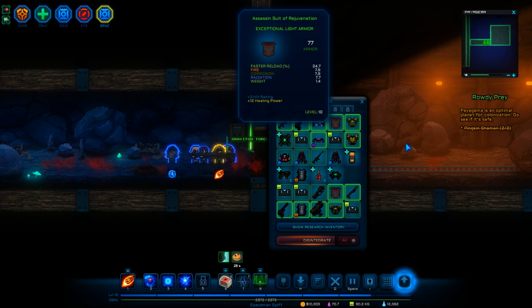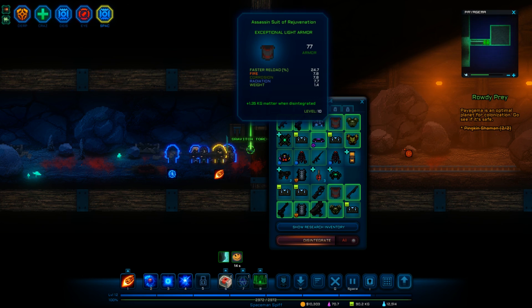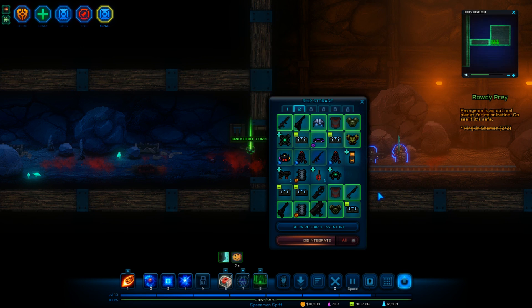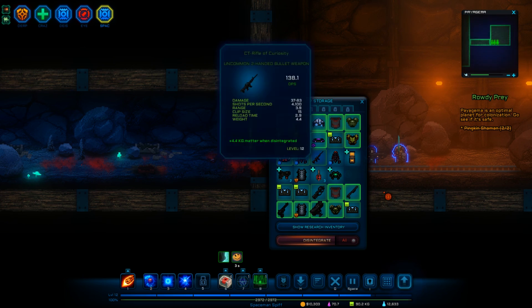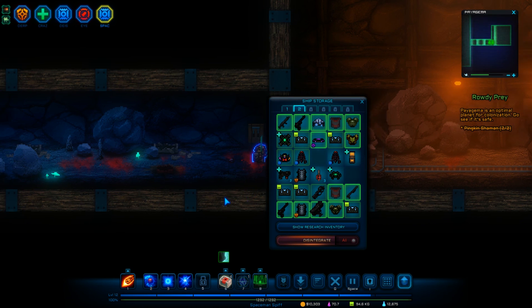A lot of the stuff I want to sell, but I don't think I'm gonna be able to. Assassin's suit of rejuvenation — plus 12 healing power. Holy crap, that's really nice. But it doesn't have the armor that I want. I've got a lot of high-end armor and I don't think I want to keep that. Let's get rid of this gun — it's not a super high-level gun and I'd rather get stuff that's good.